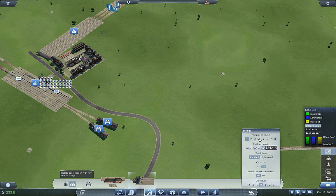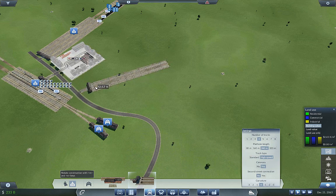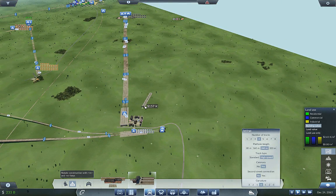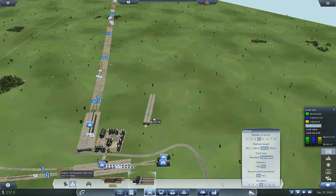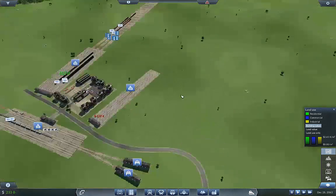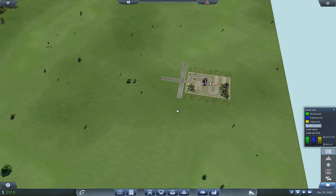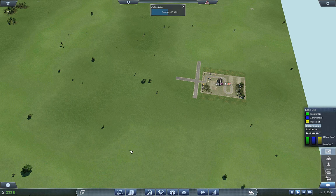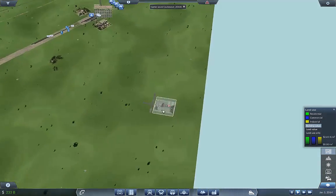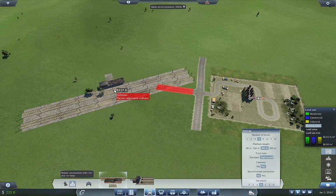We're going to do ENS 240, 4 tracks, high speed, and point that in the general direction. I think we're going to need a little bit more angle on that, but that should be good. We should cover this here, and now when we come over here I'd really like, if possible, this to be a through track so we can put in lots of depots.